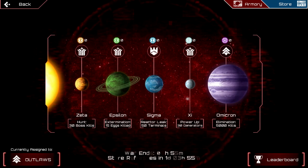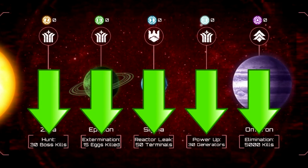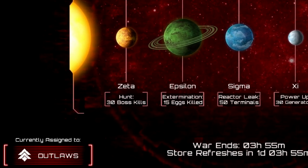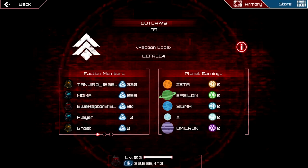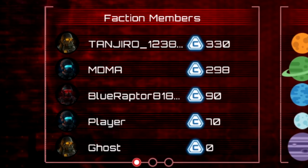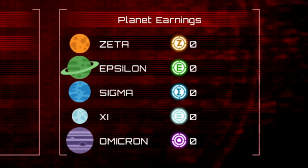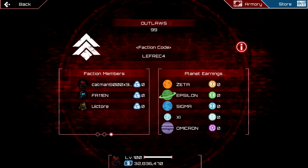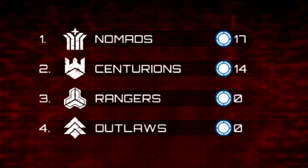Once you have joined a faction, you can see 5 planets which have a specific game mode assigned to them. On the bottom left, you can see which faction you are currently in, and if you click on it, you can see how many base credits your teammates have farmed so far and how many planet tokens they have gotten. In total, 20 players can fit into one faction, and there are 8 different factions — your team is competing with 3 other clans.